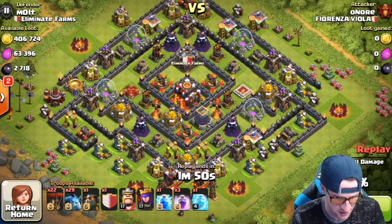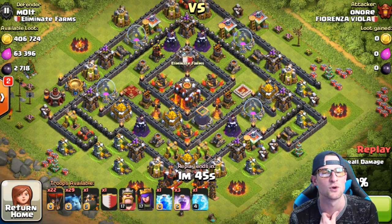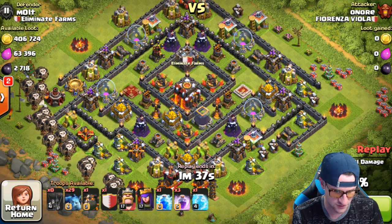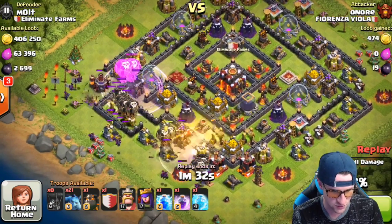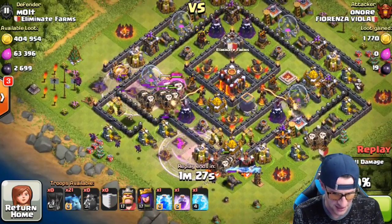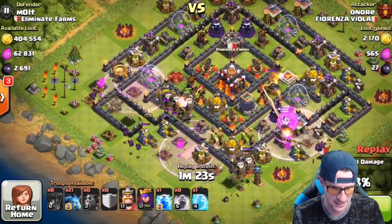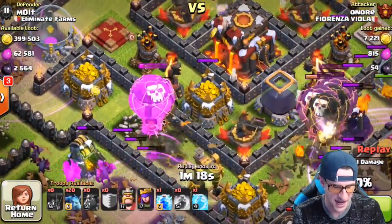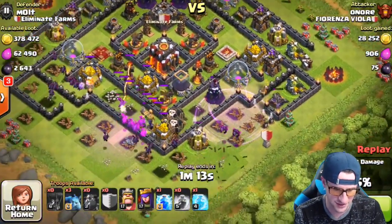He's doing lava loon but he only has one lava hound, which is very interesting to me. I think he should cut back on the minions and throw in a couple more loons and one more lava hound as well. Fast forwarding - you'll see he attacks heavy over here, doesn't use his spells yet, then uses one and then the other. He doesn't deploy his lava hound until now, and it's on the other side of the base, which I find quite interesting.